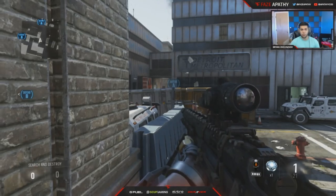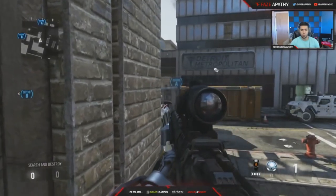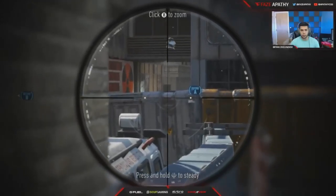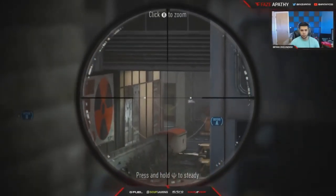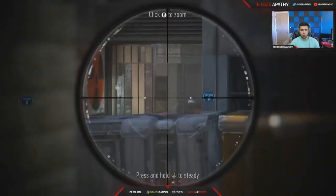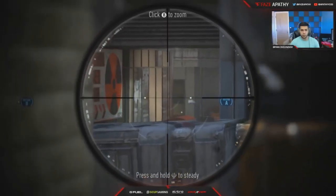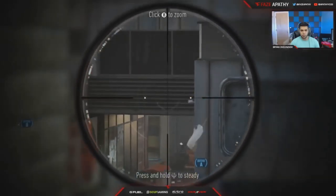A trick I've learned that's probably better: instead of constantly jumping and making yourself vulnerable, you jump on top of this cube or crate — whatever you want to call it. Now you have higher ground so you can literally just keep hopping and you can see cross simply from hopping. It's way better — you're less vulnerable and people can't sound-whore you. It's a smart way of doing it.